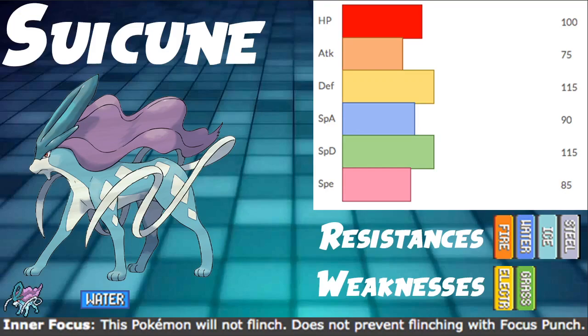Suicune has an HP stat of 100, which is really good, and Defense and Special Defense both at 115. Defensively this Pokemon has the stats to live a lot of attacks, even super effective attacks. The fact that it doesn't have any 4x weaknesses is really good — it's Mono Water, so we don't have to worry about that. Attack at 75 is trash, and Special Attack at 90 is pretty low. We're not doing a lot of damage, though you can invest and run a Calm Mind set.